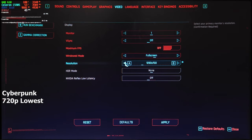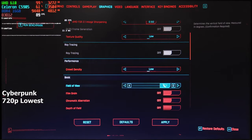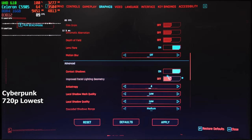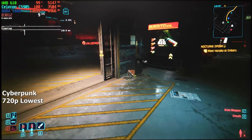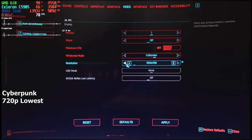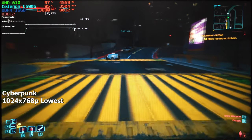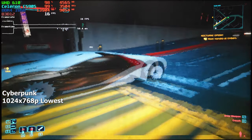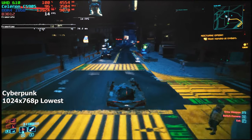Last but not least, Cyberpunk. We all know we won't be able to play this game on this CPU, but I was really curious to see how bad it would be. So I opened it, set the lowest possible settings, lowered the resolution down to 720p, set FSR to balanced — and got 9 FPS. After choosing the lowest resolution of 1024x768 and setting FSR to ultra performance, we started getting a solid 10 to 16 FPS. The input latency is just bad, and visually it's a disaster, but I'm still happy we even managed to load into the game.